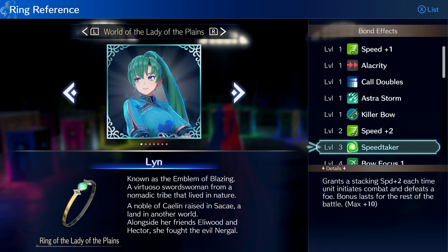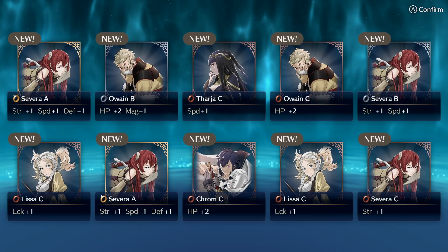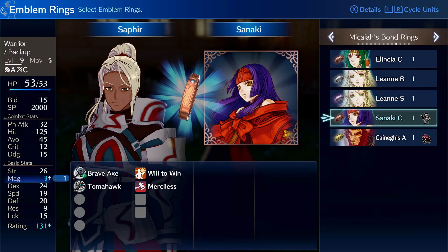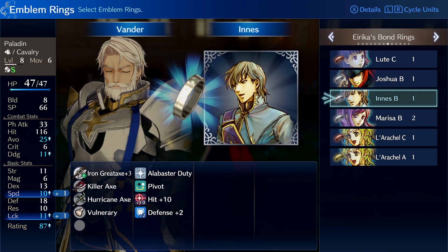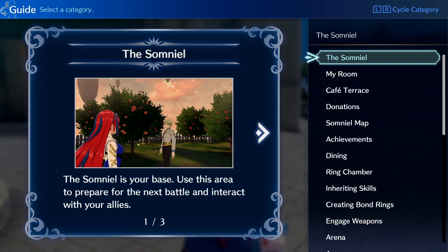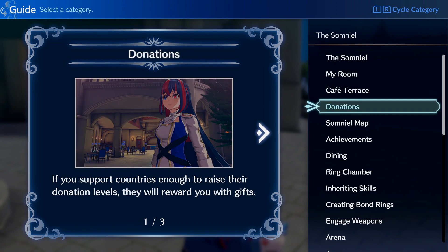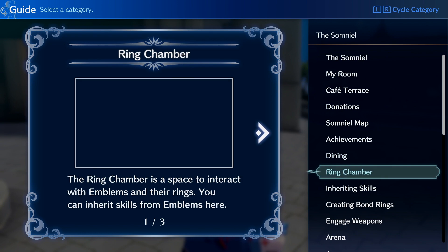So now we know how useful emblem rings are, but what about bond rings? They may be overlooked by some people because they're not as powerful as emblem rings and don't offer the same type of mechanics, but they're still pretty important because they can offer good stat boosts and special perks. To get a bond ring, we need to segue into the Somniel — your general headquarters in the game, where you'll be doing extracurricular activities in order to gain an advantage in battle. Let's review them in order of importance.